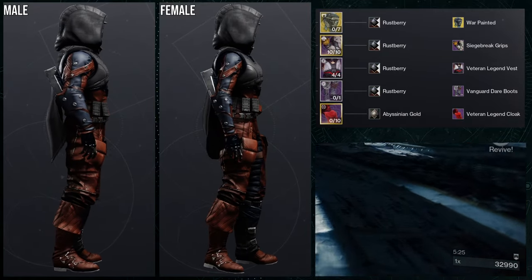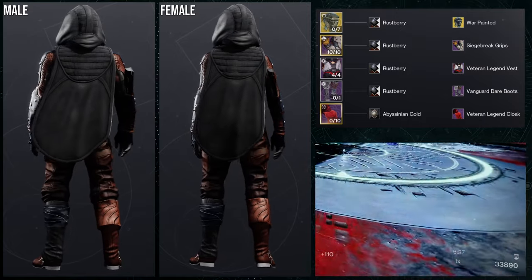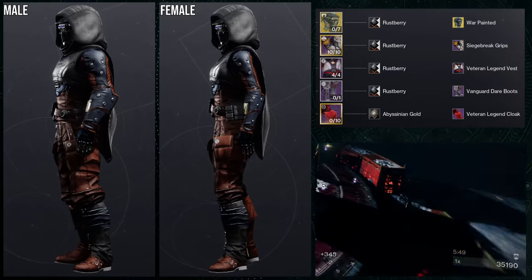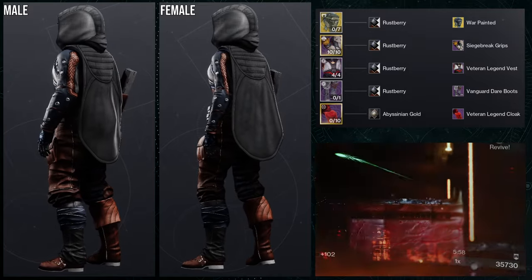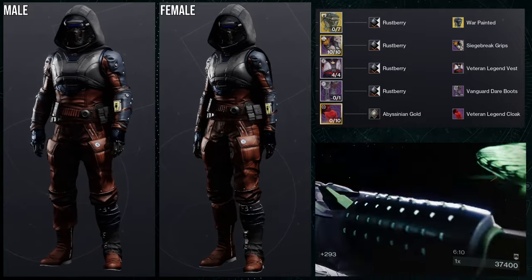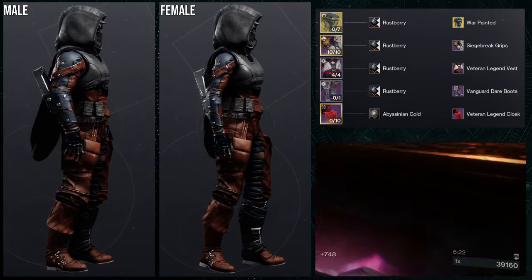For the next set — this one's pretty super cool. For the helmet it's going to be Faux Tracer with the War Painted ornament; for the arms, Siege Breaker Grips; for the chest piece, Veteran Legend Vest; for the boots, Vanguard Dare Boots; and for the cloak, Veteran Legend Cloak. I'll explain why we're using Abyssinian Gold for this one in a bit. Raspberry is the initial shader — thankfully it takes a lot of the off colors aside from the boots. But for those savvy enough to notice, the main color for cloth with Raspberry is actually white, and I'm not a big fan of that.